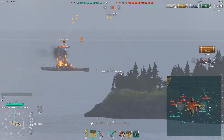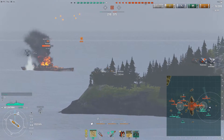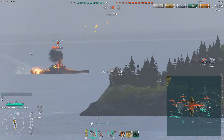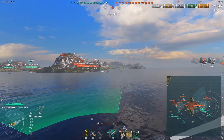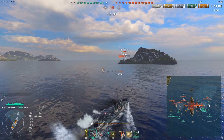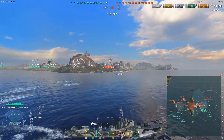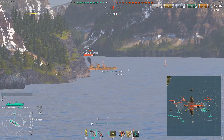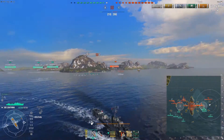Now you're going to see me switching focus to the Massachusetts, getting some good shots into the superstructure. There is an argument to run the IFHE skill with 120mm guns — I don't personally see the point because I prefer the fire chance, which as mentioned you can get up to 11. I prefer fire chance over the raw damage HE shells could produce. But as you saw right there on the Massachusetts, as long as you shoot nice and high into the superstructure you're still going to get those good penetrating hits and deal considerable damage.